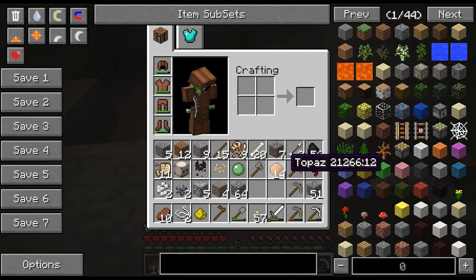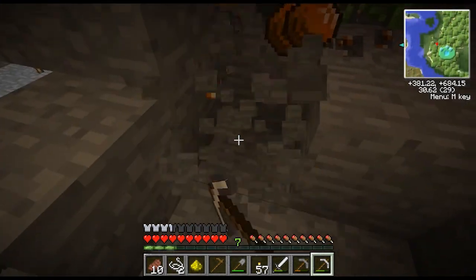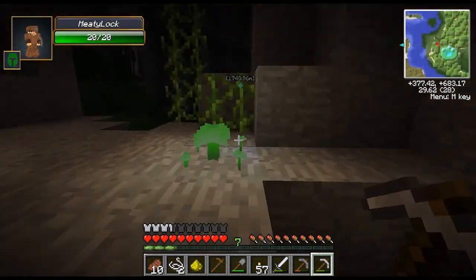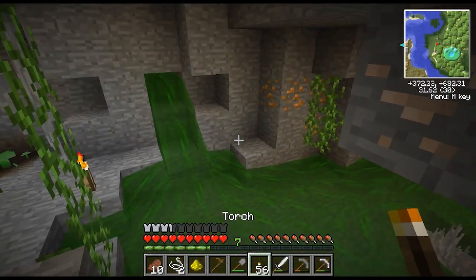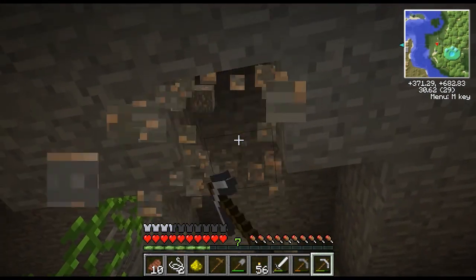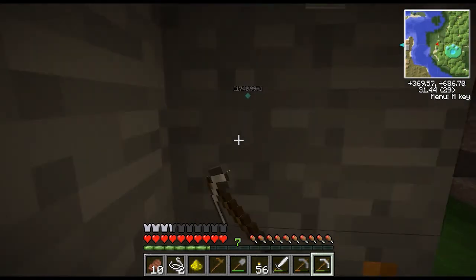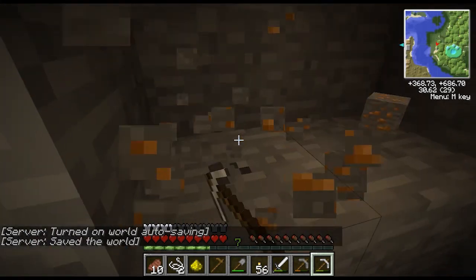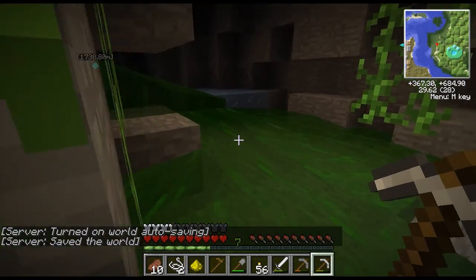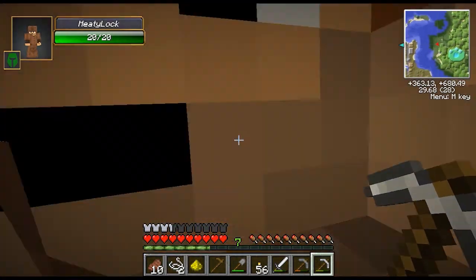Amethyst is purple — I thought this was amethyst, but it's topaz, never mind. Actually there is a crystal that comes in two different colors, I'm trying to think. There are like five different colors. You know how you said you were a big dinosaur person when you were little? I was a big rock person — I have like 18 rock books and a giant crystal collection. I actually have amethyst, a quartz crystal, a smoky quartz crystal the size of your head.